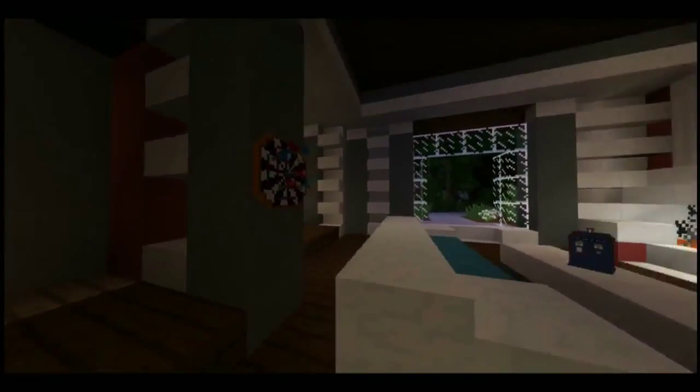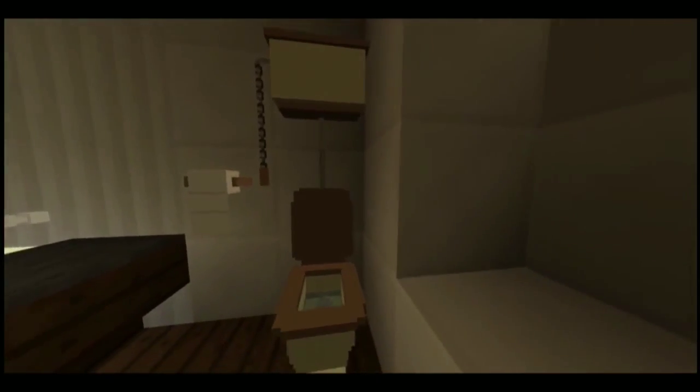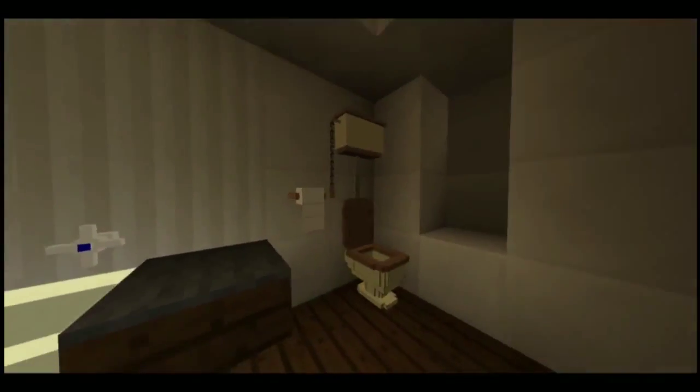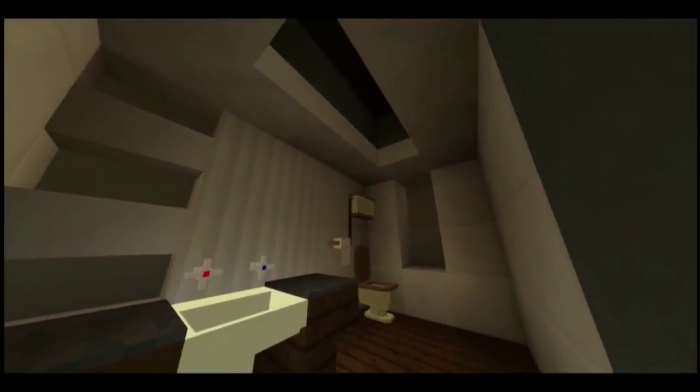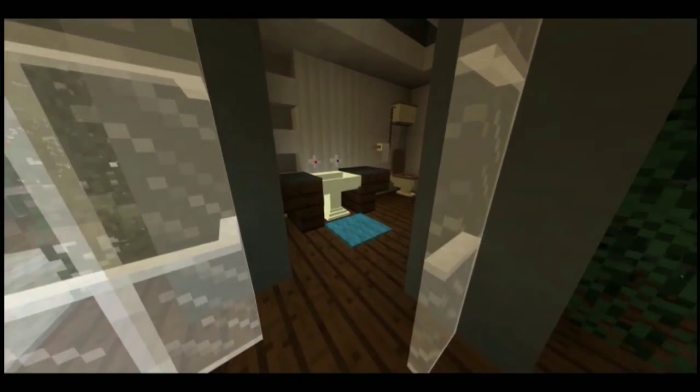The next room we come on to is an open bathroom. This actually has toilets, toilet paper, sinks, taps — it's got the works, really. It's looking pretty sick. I like the design in this room, it's very modernist and very cool.